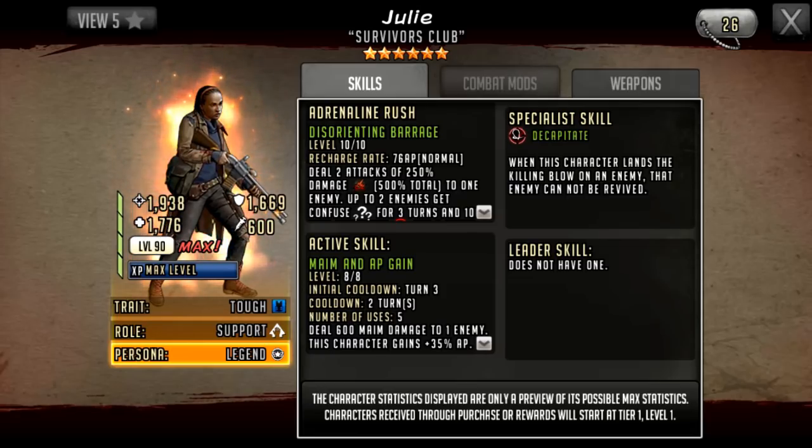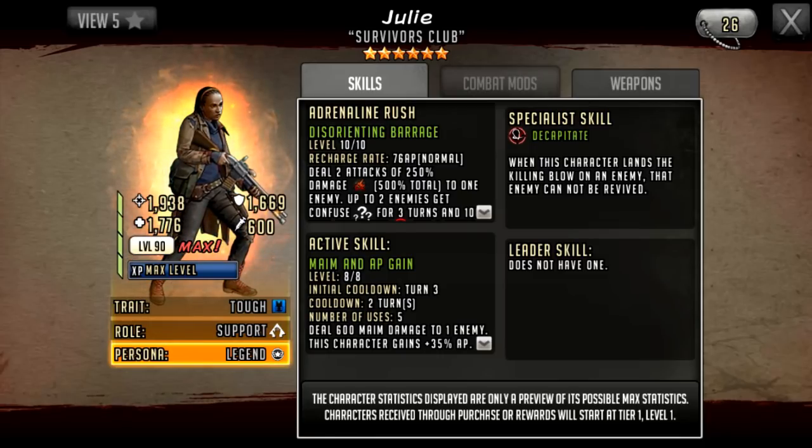Her specialist skill is, obviously, the premium specialist skill: Decapitate. This is a specialist skill everyone in the game wants at any level, because revives are always going to be an issue. Decapitating someone is a permanent down — they can't be revived, it can't be cleansed, nothing can happen to someone who's been decapitated. When this character lands the killing blow, that enemy cannot be revived.